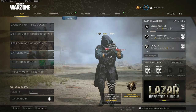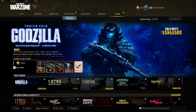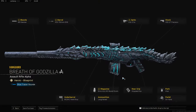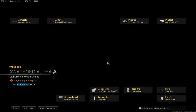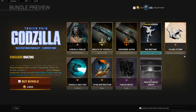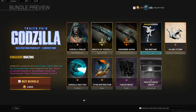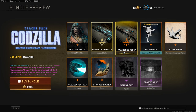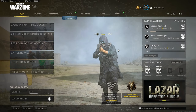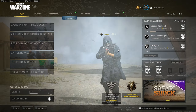I want to check out Godzilla in Warzone — I can't get on Vanguard right now, I'd have to turn on my Xbox. Going to the store: Tracer Pack Godzilla. This looks kind of fire — you get this cool AR and this LMG. There's an MVP highlight, finishing move, emblem, spray, and a calling card. 2400 COD points — not bad. I'm not gonna buy it because I don't buy bundles, but yeah, that's the new Black Ops Cold War update and the new Godzilla thing. Check it out — things are good right now.